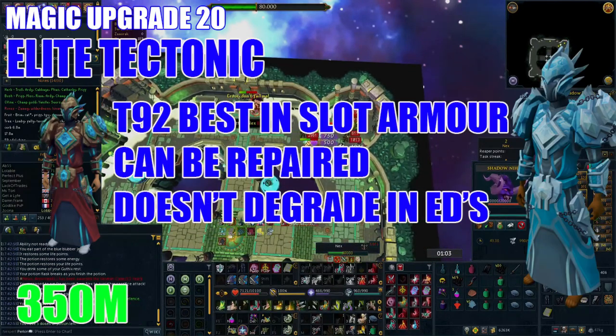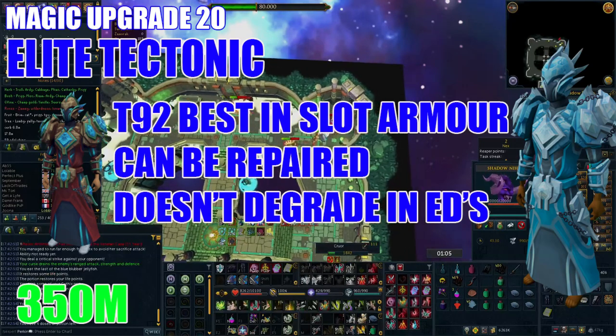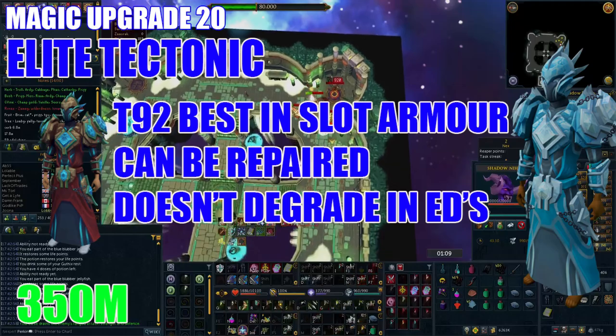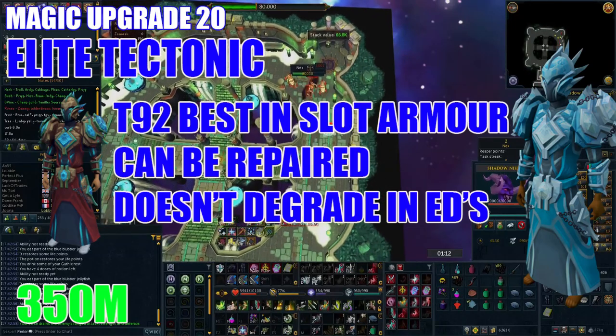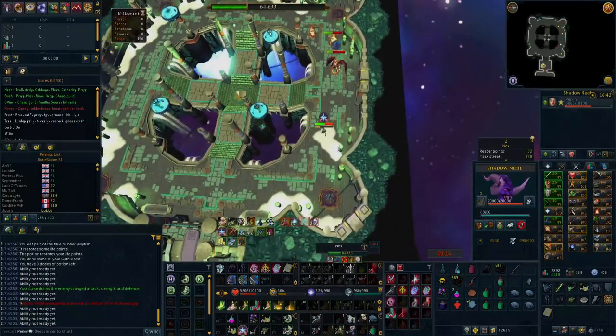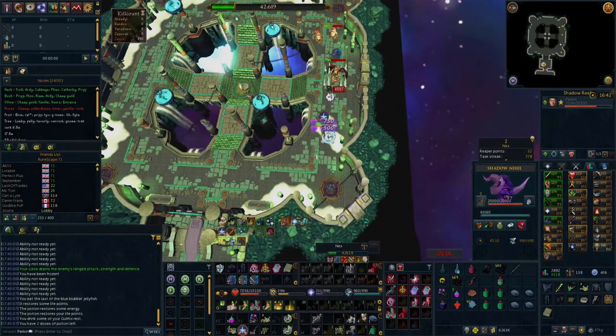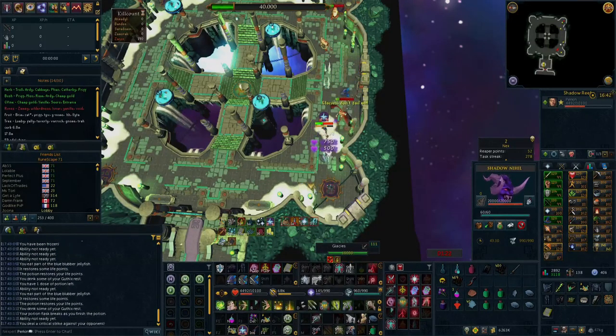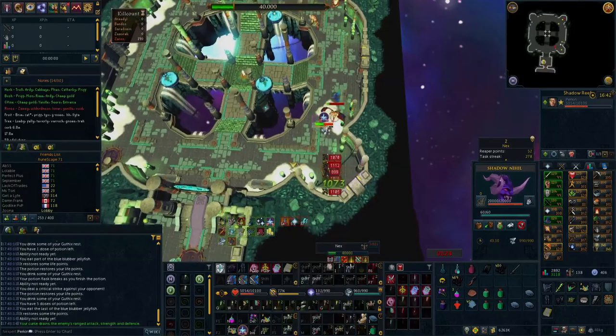Another great upgrade to consider is Elite Tectonic armor. It's actually pretty nice for magic as it is relatively cheap and can be repaired and maintained cost-effectively compared to alternatives. It also does not degrade in elite dungeons and is best-in-slot magic armor as of 2021, setting you back 350 million GP. If you do a ton of elite dungeons it's definitely worth obtaining if you're going to use magic.